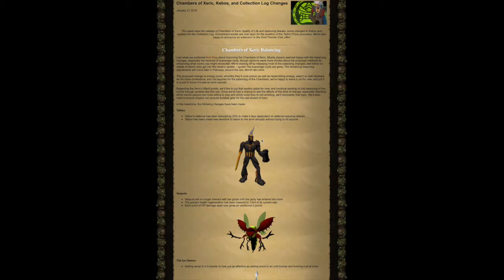Vespula: Vespula will no longer interact with her grubs until the party has entered the room. The portal's health regeneration has been lowered to one third of its current rate. Each point of HP damage dealt now gives an additional two points.